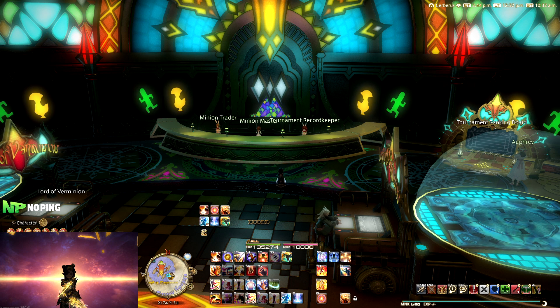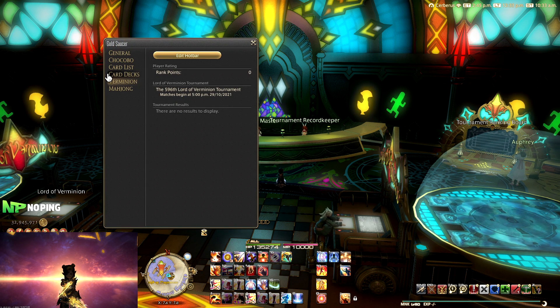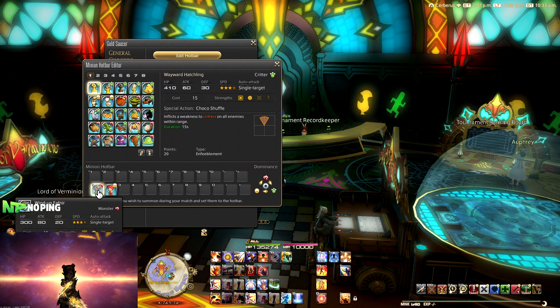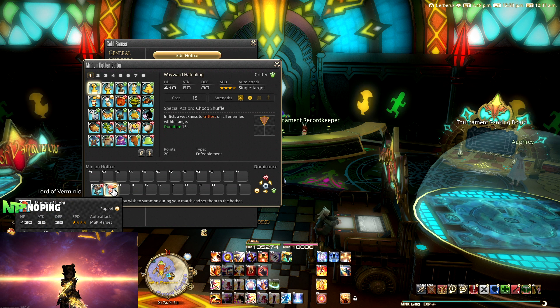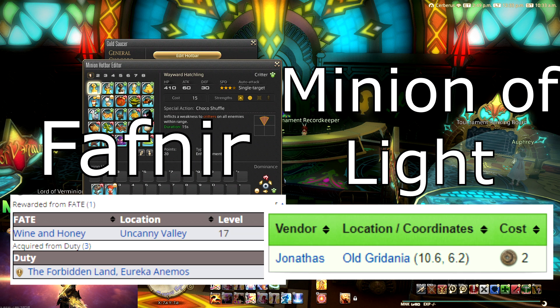Before you enter though, we need to go to the Character tab, go to the Gold Saucer tab, and then the Verminion tab. All we need to do is edit our hotbar and put both the Windup Fafnir and the Minion of Light on there. These are the only two minions that we need. If you don't have them, I'll put on screen where you can obtain both of these minions.